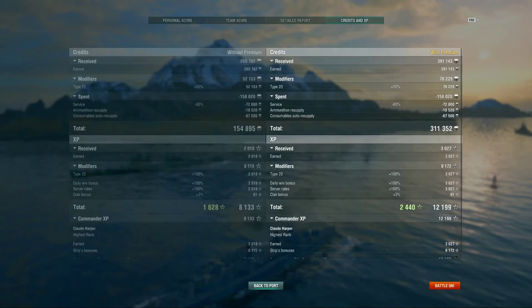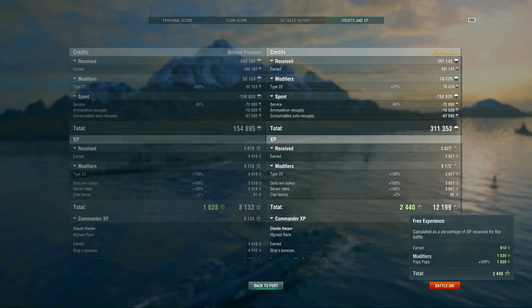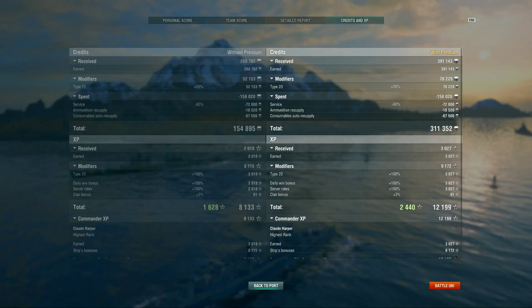After accounting for the benefits of Type 20 camouflage and the cost of premium consumables, I netted just over 311,000 in credits. There was a special service bonus combined with the daily win, and the Type 20 camo gave me 12,199 ship XP which went directly into Commander XP because I have a 19-point skipper. I also had a Papa Papa flag which boosted my Free XP to 2,440. I hope you enjoyed this game — I sure enjoyed playing it. It had its exciting moments. If you haven't already, subscribe. Hope to see you out there and have fun.